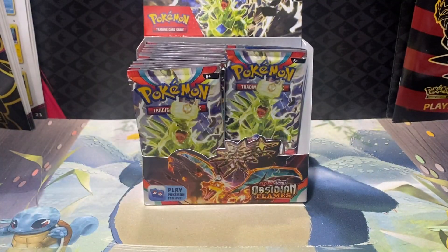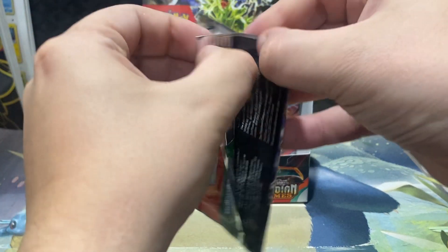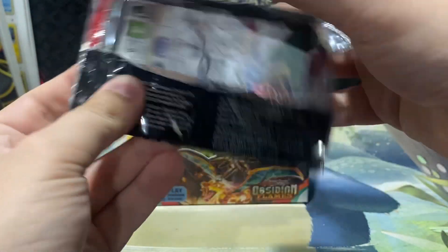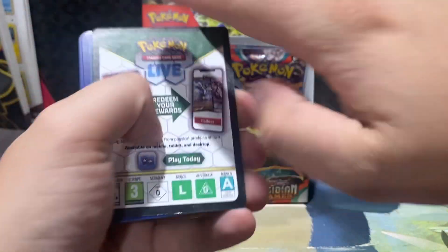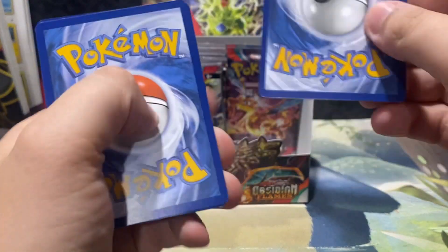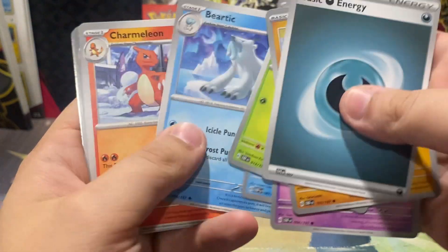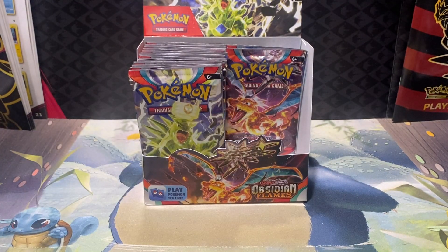I know sometimes those things don't always line up — where some people like to collect certain Pokemon in a set. So if you're a Wooper fan, the Wooper cards might be the number one card in the set for you. If you're a Charizard fan, hey, you're loving it right now chasing some brand new Charizard cards. Totally understand that each person has their own thing they want to go for. Palafin — good old fighting dolphin Pokemon.